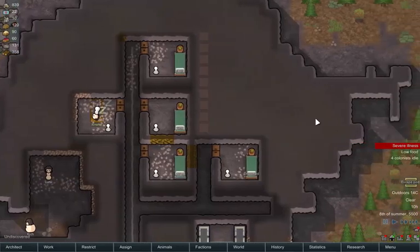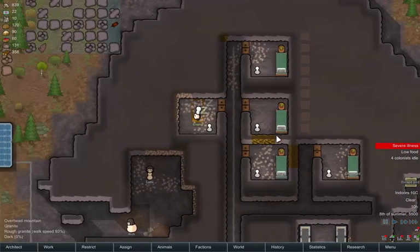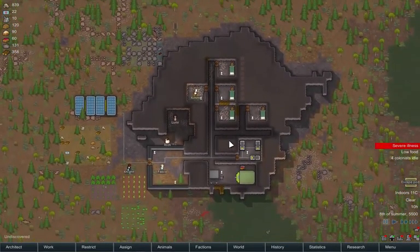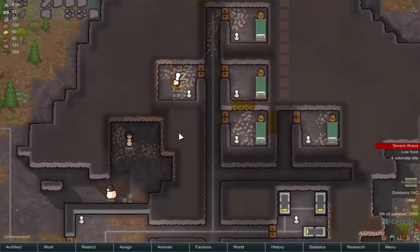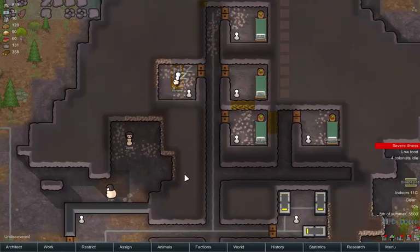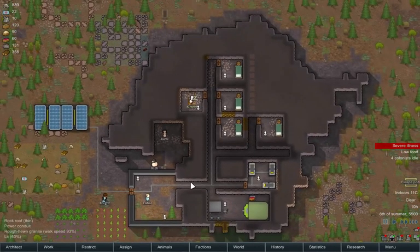Let's have a look at the bedrooms — all the bedrooms are identical as you can probably tell: wooden bed, a little plant pot to make the room brighter, and a standing lamp so they can see. We're going to have some more rooms up here eventually. And we're going to end the video there. I'll be continuing with this colony, leaving it on a bit of a cliffhanger — will Kimmy live? Will she be recruited? We don't know. I'll see you next time. I'll be making episode two soon, so look out for that. Thanks for watching.